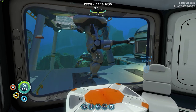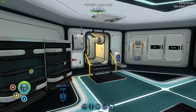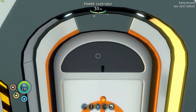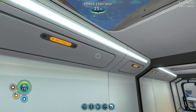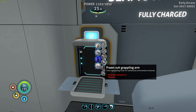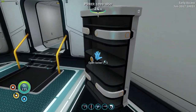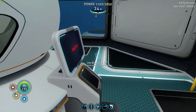The prawn suit — I think we're probably going to need to make the grappling arm, which I don't think we can make here. We're going to need that other station in the moon pool. The reason we need the grappling arm is if we're going to travel around, we're going to get stuck at certain depths and the only way to get back out is by using it. It's advanced wiring kit times two and some titanium. Let's fill this fabricator back up.